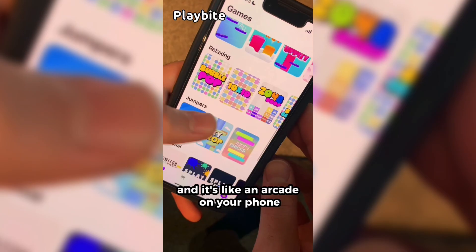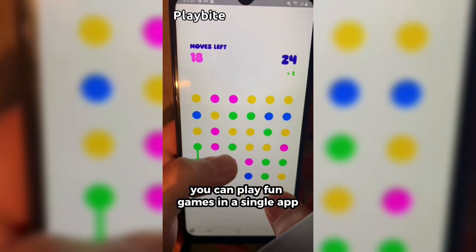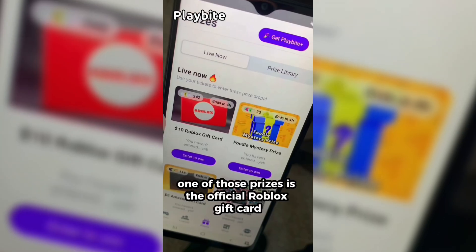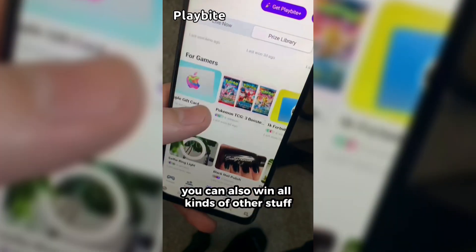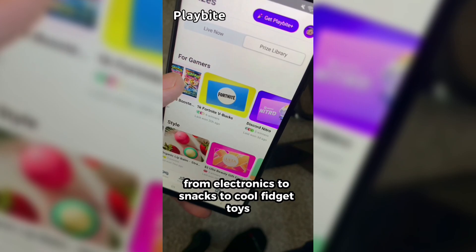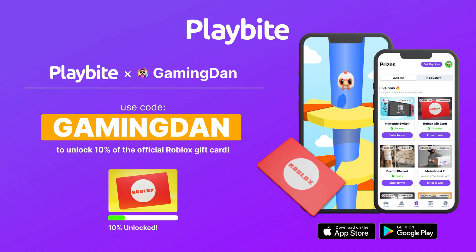But if you are ever in need of Robux, go ahead and download this app called Playbite. It's like an arcade on your phone where you can play fun games and win prizes. One of those prizes is the official Roblox gift card. You can also win electronics, snacks, and cool fidget toys. Download Playbite today, linked down below, and use code GAMINGDAN to be 10% of the way to earning your first $10 Robux gift card.